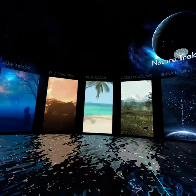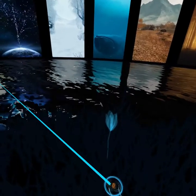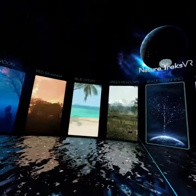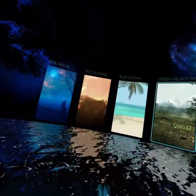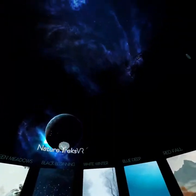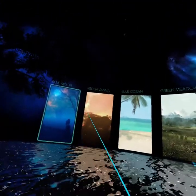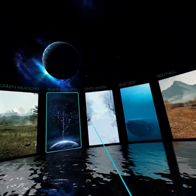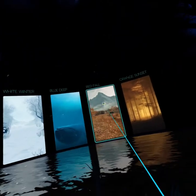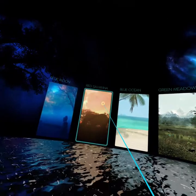The Quest graphics are much better than on the Go, but I'm already used to what it looks like in the Go, even though there's a screen door effect. I'm really enjoying it, but I do miss my six degrees of freedom — I miss being able to lean and move. Anyway, this is really pretty. We have some choices tonight: Blue Moon, Red Savannah, Blue Ocean, Green Meadows, Black Beginning, White Winter, Blue Deep, Red Fall, and Orange Sunset. I think I looked at the Blue Moon before, so let's jump into Red Savannah.